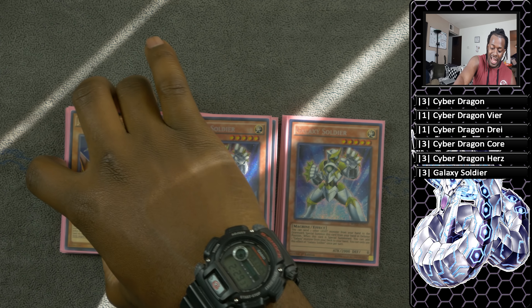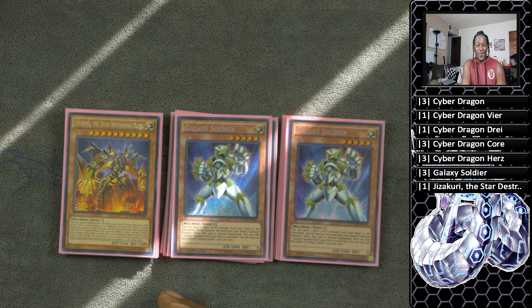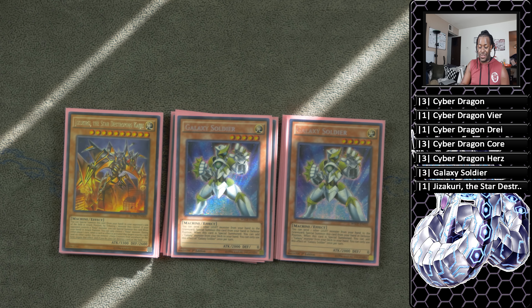And then one copy of Jizukiru. He is a machine monster that can be searched with Cyber Emergency. He's really important because you give your opponent the machine monster and then you can use Cyber Dragon plus him to contact fuse. So he's fairly easy to get rid of.